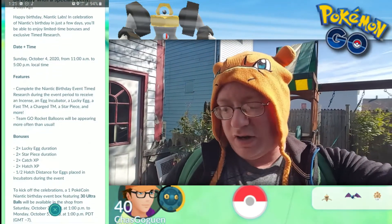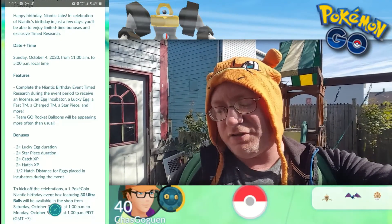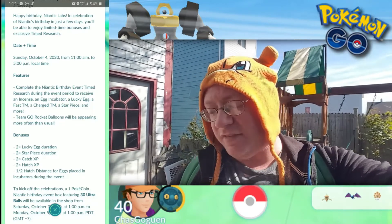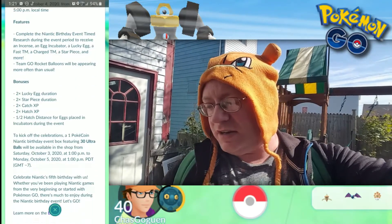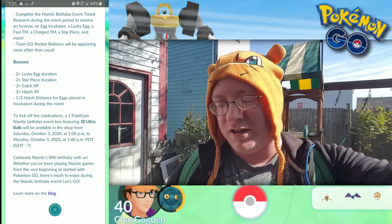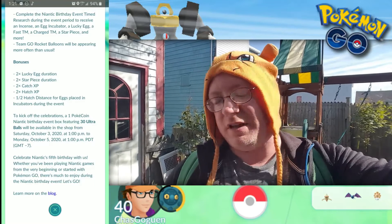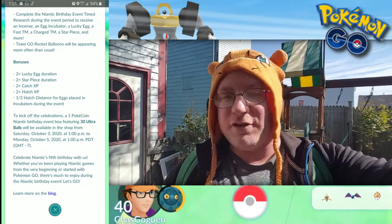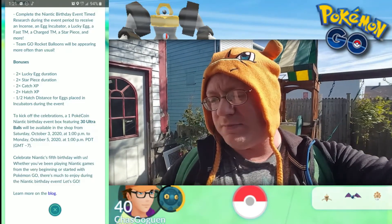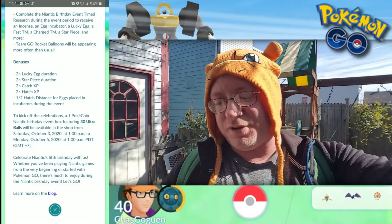And during the event — and you're probably going to see this after the event is done — we have double the lucky egg duration, double the star piece duration, double the catch experience, double the hatch experience, and half hatch distance for eggs placed in incubators during the event. To kick off the celebrations, a one Pokecoin Niantic birthday event box featuring 30 Ultra Balls will be available in the shop from Saturday the 3rd at 1 p.m. to Monday the 5th at 1 p.m. — those are Pacific times. Whether you've been playing Niantic games from the very beginning or started with Pokemon Go, there's much to enjoy during the Niantic birthday event.